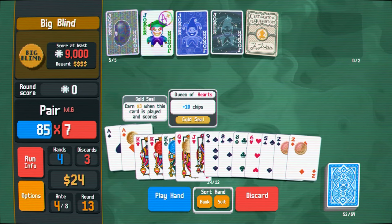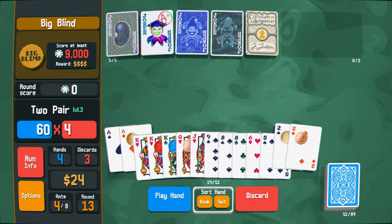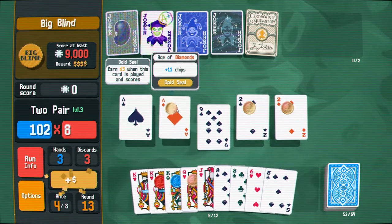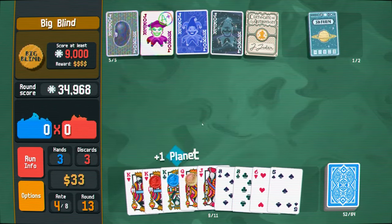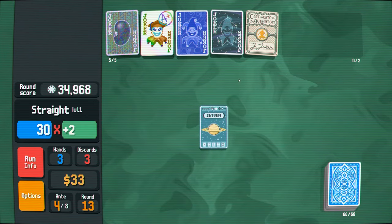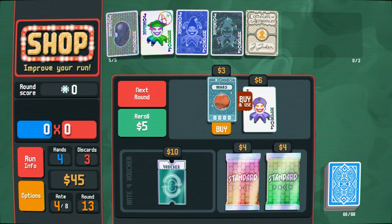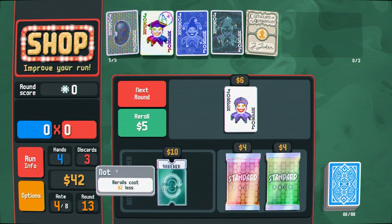God, look at all these things to play though. This is great. Just play a nine I guess. I'm just getting so much money from all these gold seals and all these random things I'm generating. This certificate of authenticity is pretty hype honestly. I'll use that. Buy and use you. Yeah, I don't think there's any way I lose at this point.